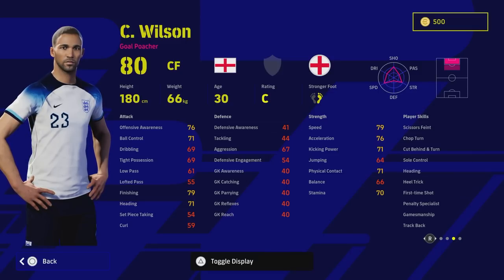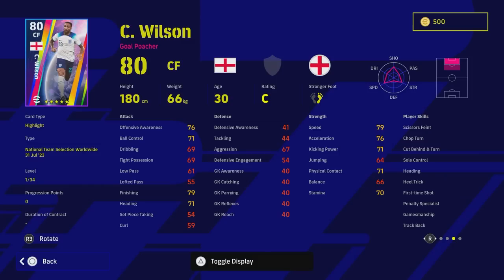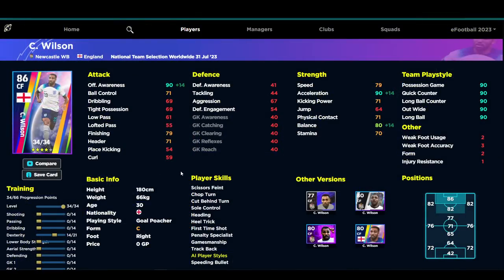Wilson has 36 levels to go, so you can obviously train him in a very specific way. If you want to really double down on his acceleration and offensive awareness, you can put 12 into that and get to 88 on both, with 78 in the balance — not bad. Where he falls down is that even though you can get 88 finishing, which isn't bad, his dribbling for a run-and-gun goal poacher is a little bit low. You can get ball control and dribbling to around 80, which isn't bad.